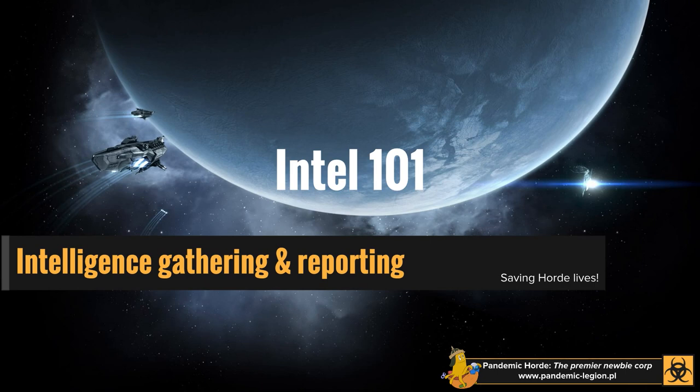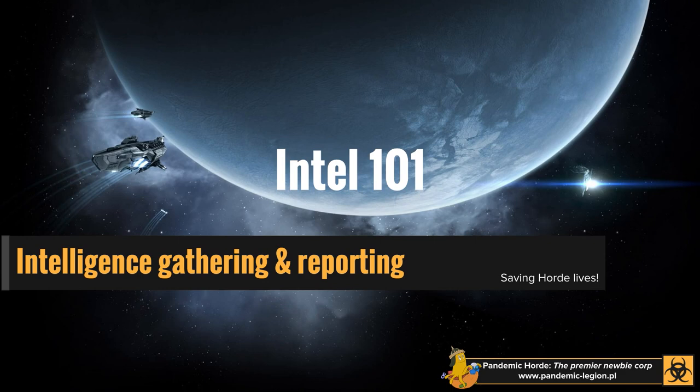Intel, boys and girls, is possibly one of the most important things in EVE Online. I'm sure everybody says that about everything in EVE Online, but Intel wins and loses fights. Intel stands for intelligence — no fancy acronym involved. It is simply intelligence on hostile fleets and ships in a particular area or across a region.